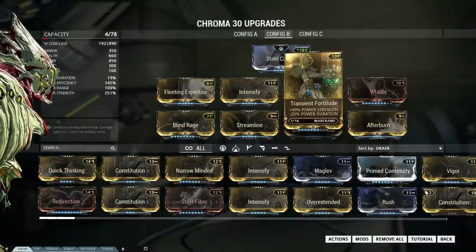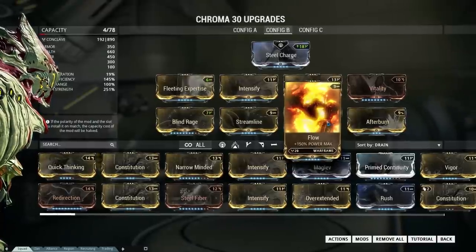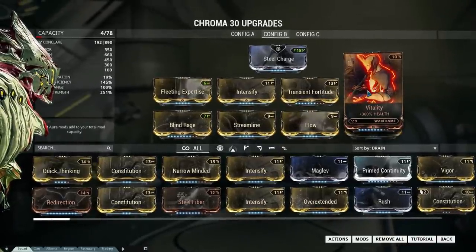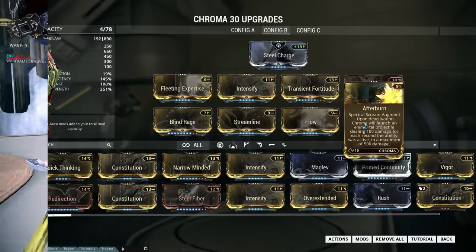But this build is, of course, about the Afterburn Achmant, which on deactivating the Spectral Scream, the Chroma will launch an Elemental Projectile, dealing 100 damage for each second the ability was active, and to a maximum of 500 damage.